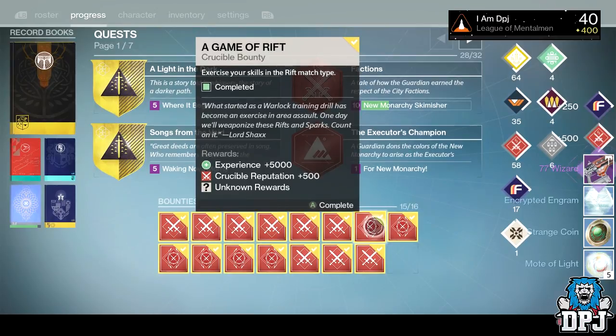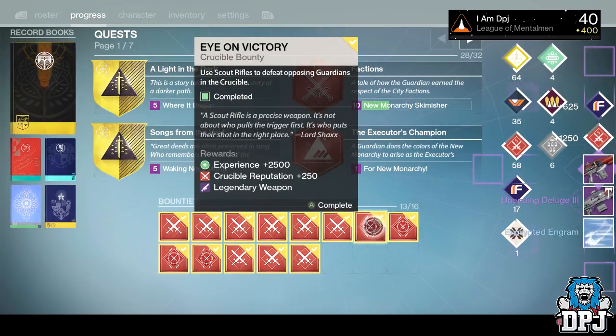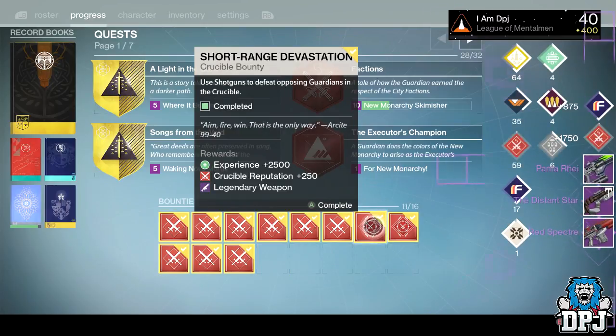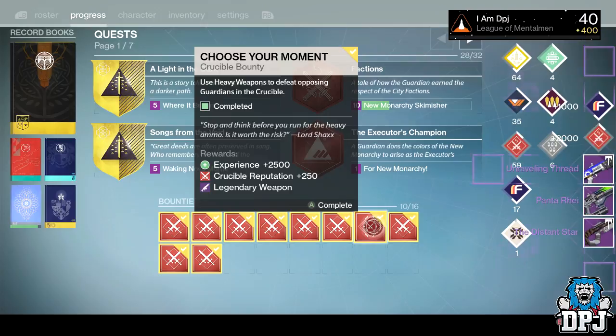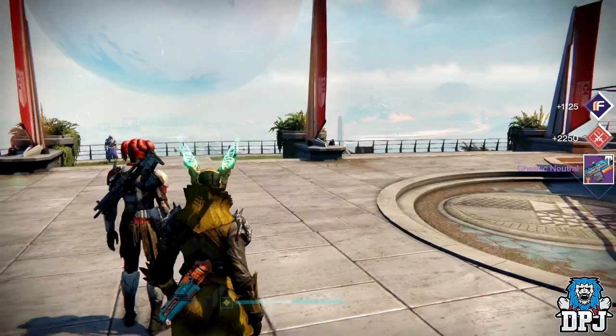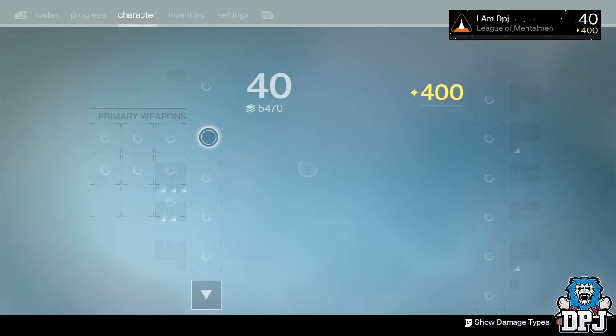We got the 77 Wizard, the Unending Deluge, the Red Spectre — could be quite good — Distant Star, Panta Ray, the Unraveling Thread, and the Chaotic Neutral. Nothing went to my postmaster and I've got a package down there. Let's quickly check out some of these.